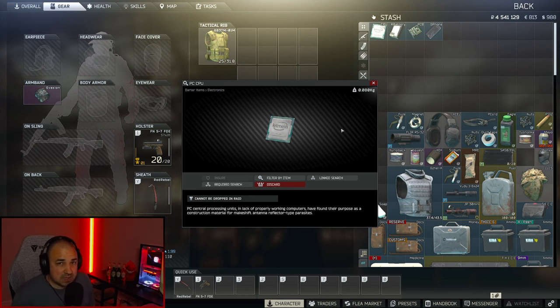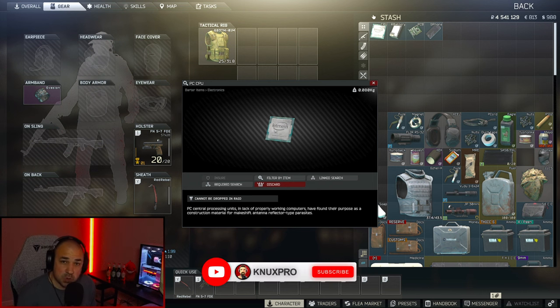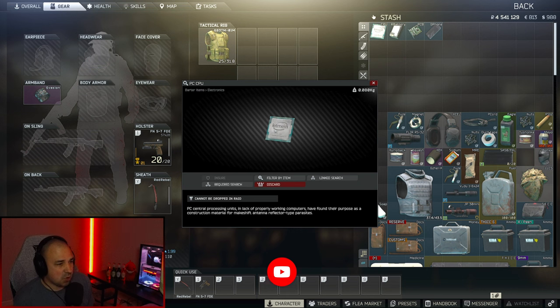Now, the good old PC CPU. The only way you're going to find this is by looting, so your highest percentage to find this would be PC blocks. Interchange probably has the most PCs where you can loot. If you're scared or new to the game and don't want to go into the interchange because the mall is kind of a poop show, go in as a scav and loot all the computers — you will eventually find the CPU. Also, if you are looting your hidden stashes and duffel bags, you're going to find CPUs. This one's pretty easy to find.